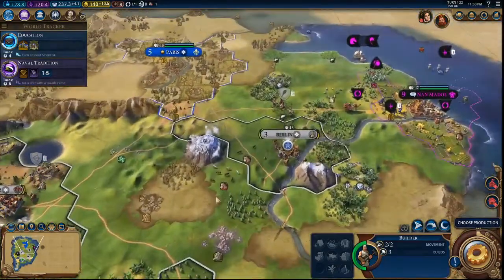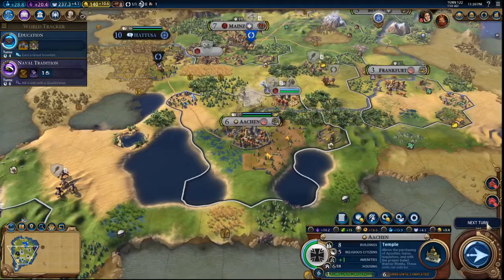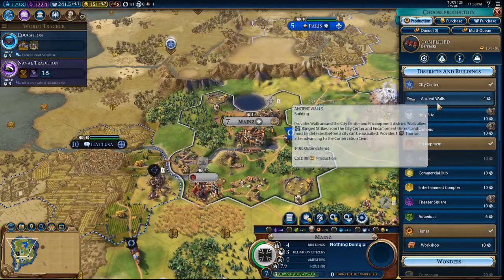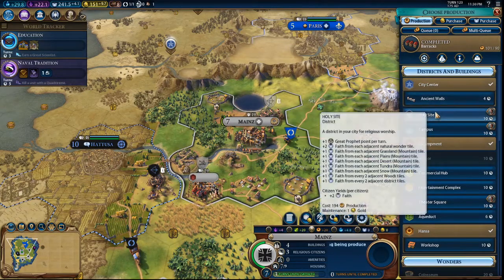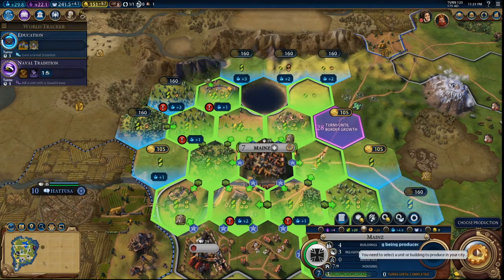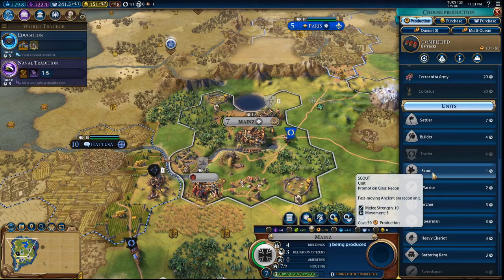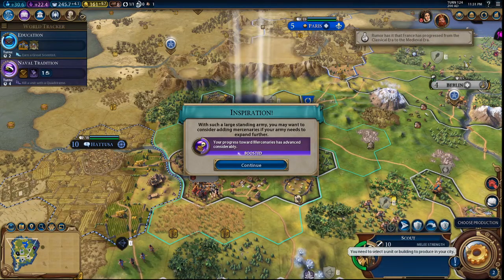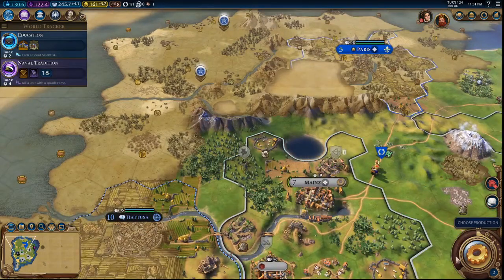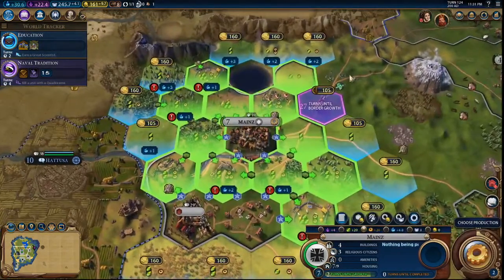We want you to travel to Berlin, then we will have you build a Temple because we've built up quite a bit of faith. What shall we have you do? Let's have you build a Campus — actually let's do something pretty cheap real quick, give me another scout. Then you can go ahead and go here and keep an eye on that territory. Then what we will have you do is build a Campus here.